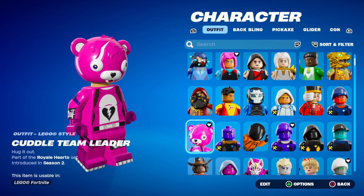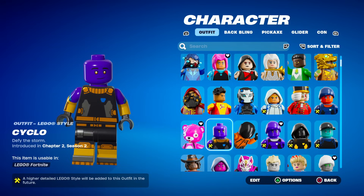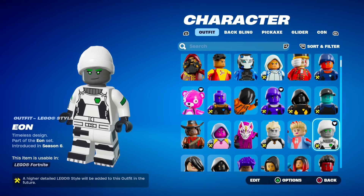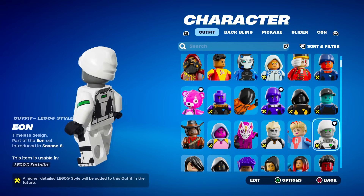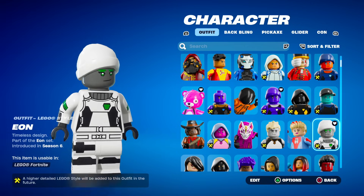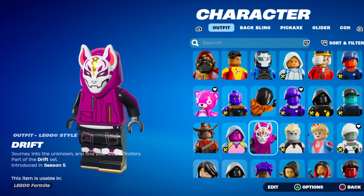The Cuddle Team Leader — you can't go wrong with that, it's really a classic. But then Cyclo — this isn't detailed at all. I think what Fortnite did is made the popular skins more detailed, and maybe some of the skins people don't have or use, like Eon, they don't make them detailed, because this looks nothing like Eon, only the colors. There's Drift — this is going to be a popular one, I can already tell.